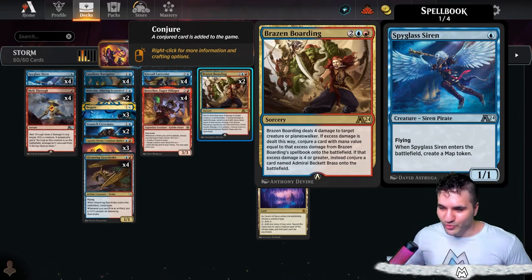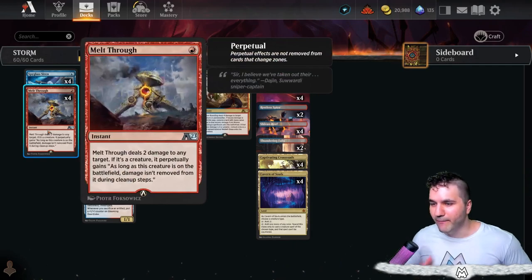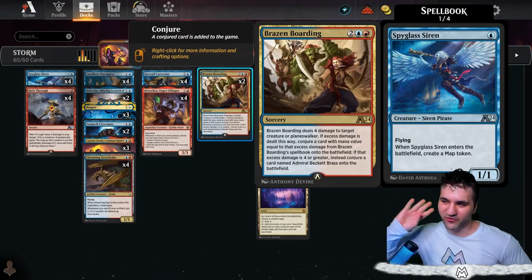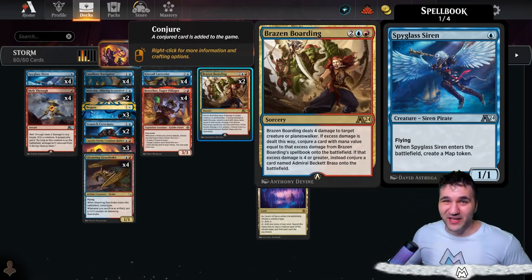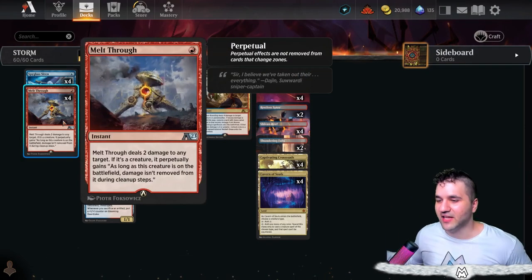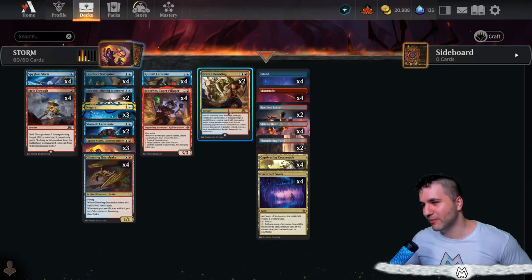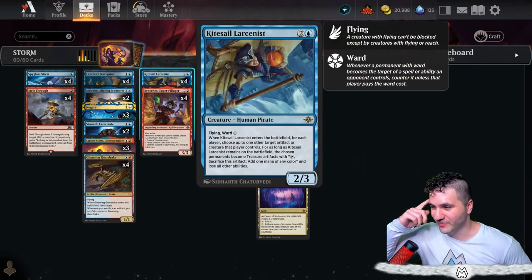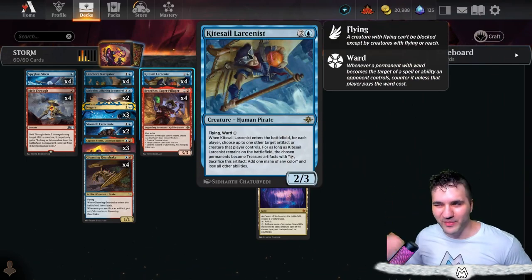I'm running Brazen Boarding — dealing four damage to target creature or planeswalker is really nice. I'm also running Melt Through, which can weaken a creature first because four damage isn't always enough to kill things, especially like Shelly. Melt Through deals two damage and they don't recover from it, then we can pick them off with Brazen Boarding or use Kitesail Larcenist to get rid of something — most of the time they're pretty much stuck in treasure mode.